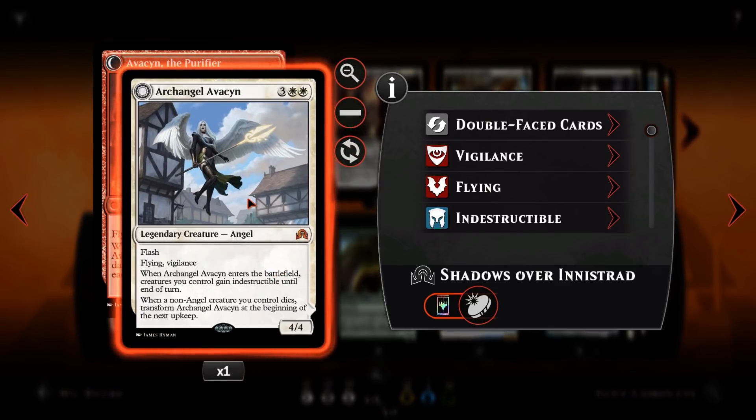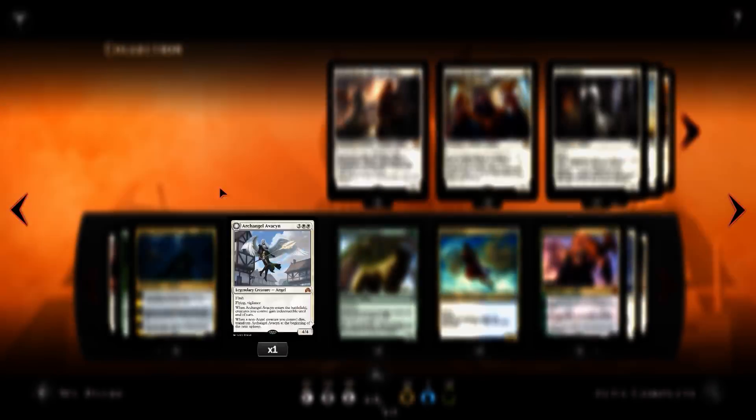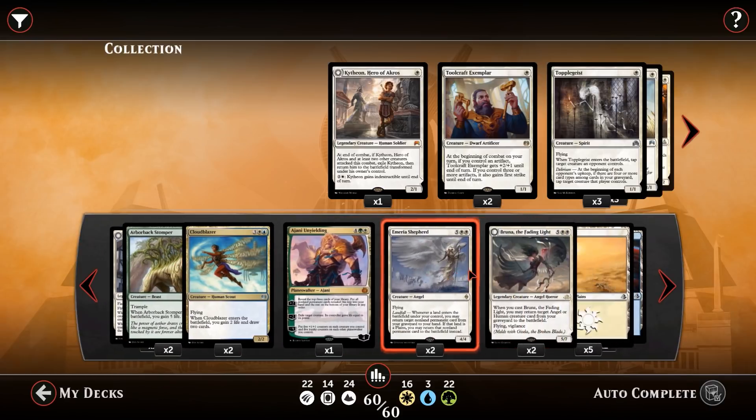Archangel Avacyn can give all our creatures indestructible at the right time — you can flash her in as a combat trick. If a non-angel creature you control dies, you get to transform her into Avacyn the Purifier, who deals three damage to each other creature and each opponent. So you can use this to take out planeswalkers, hit opponents, swing for nine. Arborback Stomper — Thrag Daddy's little cousin — is a 5 mana 5/4 with trample. When it enters the battlefield you gain 5 life, making it a deterrent and a solid blocker. You can also Eldritch Evolution into Bruna from there.